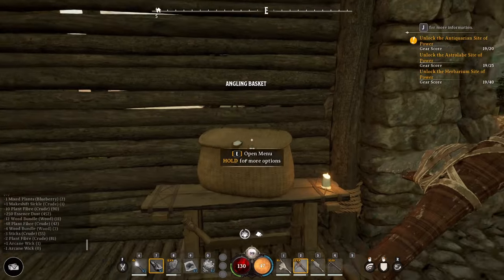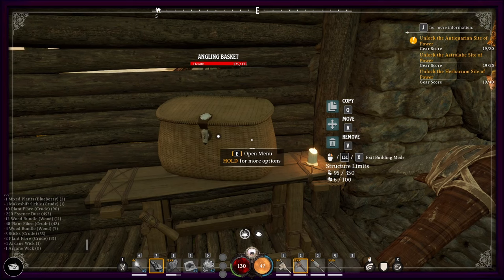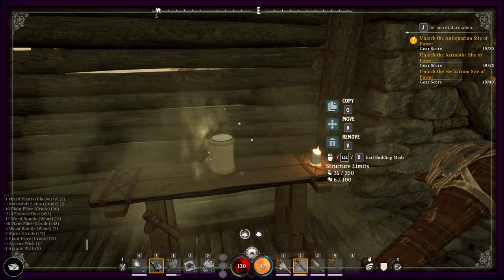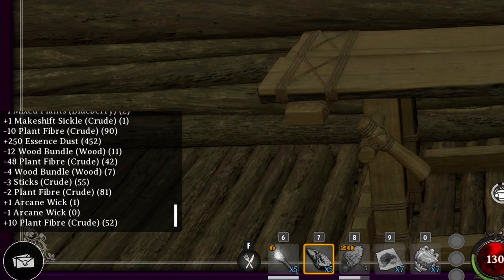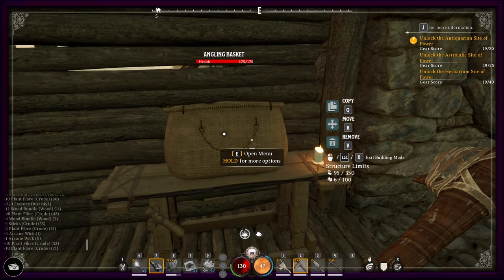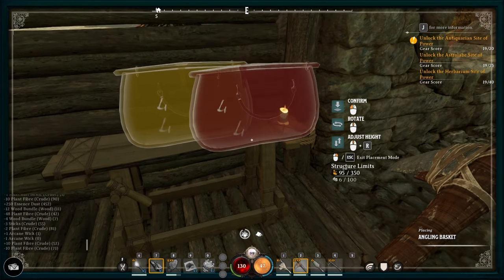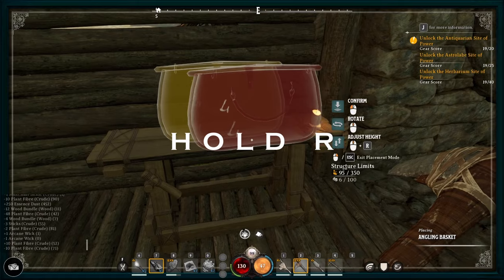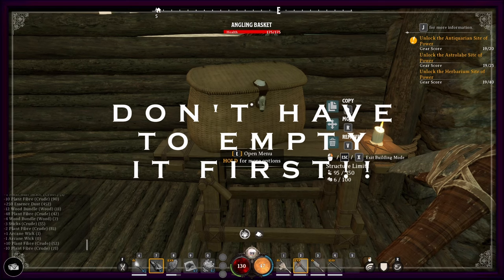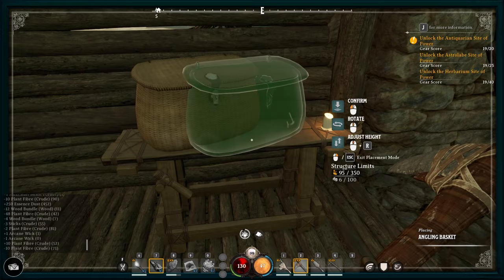If you want to edit or move something you've placed, you can hit X and you'll see directions of what you can do on the right. V will remove the item with a countdown to confirm, and doing it this way gives you the full amount of resources back. You don't have to be in build mode first — just hit X to go into the editing screen. If you want to move it, point at it, hold R, and adjust where it's sitting, then rotate it however you want and put it back down. You can also point at it and hold Q for copy.